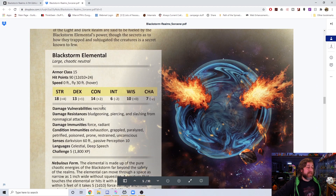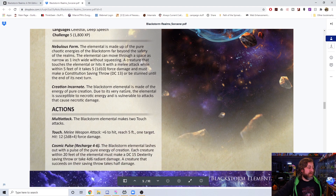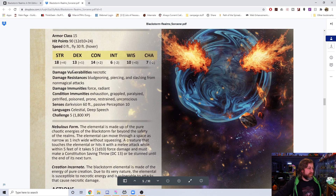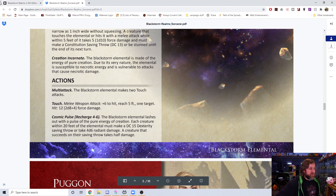Here's the Black Storm Elemental stat block — a standard elemental in the same vein as fire, water, earth, and air elementals, with a preview image. It has a Nebulous Form ability similar to a fire elemental — it can squeeze through spaces, and if someone hits it with a melee attack they take force damage and might be stunned. It's vulnerable to necrotic damage, immune to force and radiant, resistant to non-magical bludgeoning, piercing, and slashing. It can make two touch attacks dealing 2d8 plus 4 force damage, and on a recharge of 4–6 it unleashes a Cosmic Pulse: all creatures within 20 feet make a DC 15 Dex save, taking 4d6 radiant damage, half on a success.